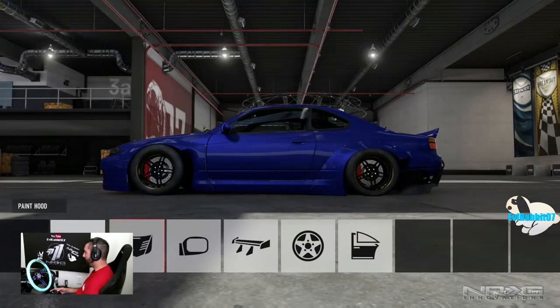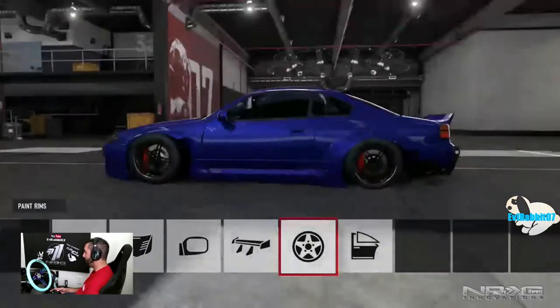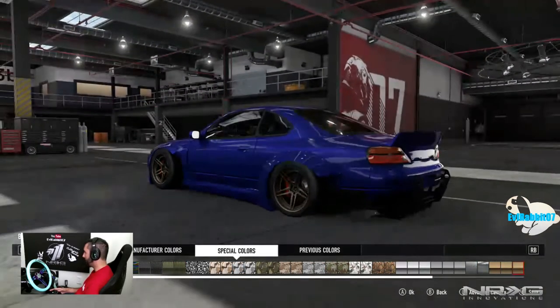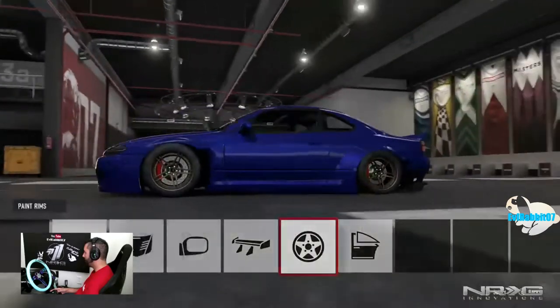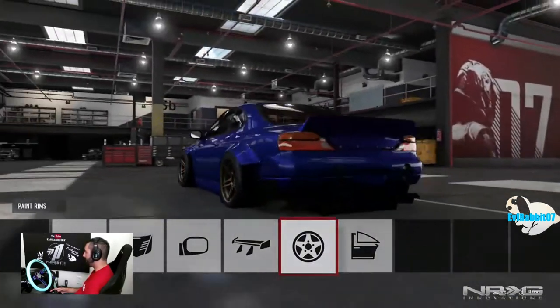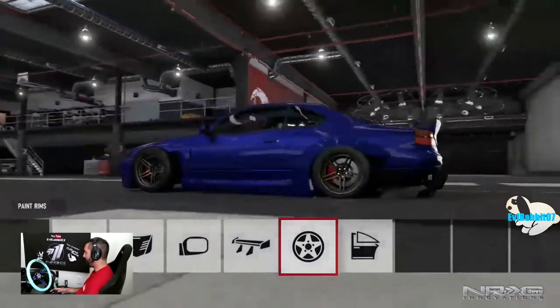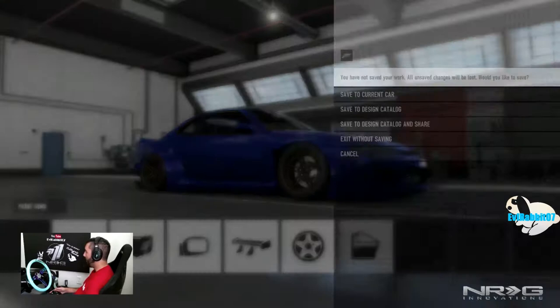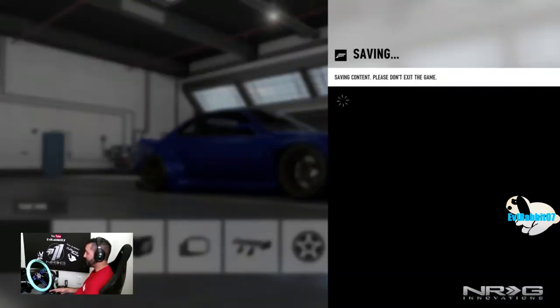We're gonna have to paint the wheels because I don't like the black ones. That car is damn low — holy crap. I feel like this car is a lot lower than it is in Horizon. We're gonna throw the bronze wheels on. Okay, that looks mean. The car models and everything here in Forza 7 are incredible — this car looks amazing. So let's hope it can drive just as well.